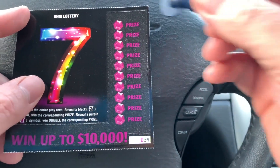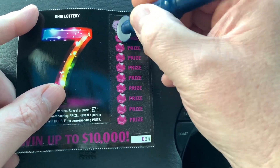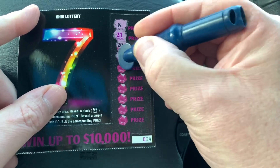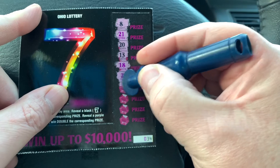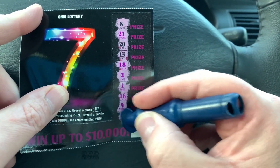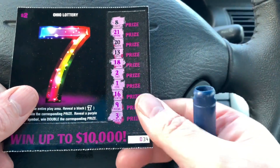Ticket 34 — we're sure to score. Number 8, 21, 1, 13 — come on seven, seven, seven, seven, seven. No seven on that one either. Well, I'm sure I'm gonna be buying a lot of these.